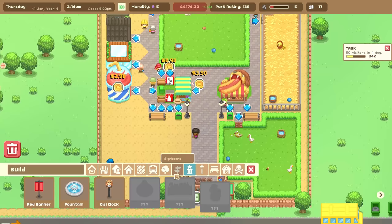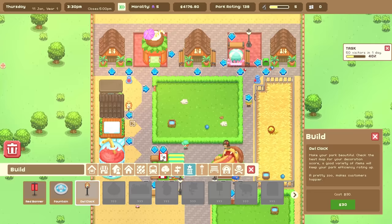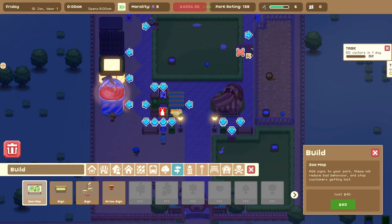We don't have anything for farms or factories, but we have got some decorations. There's a nice fountain, some red banners, and an owl clock if we really wanted. I haven't had much of a look at just how much stuff there is to place around here — it's kind of cool. I really like it. We could get into designing a pretty cool looking zoo here.